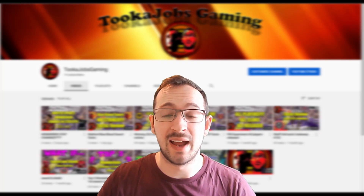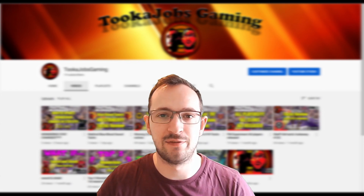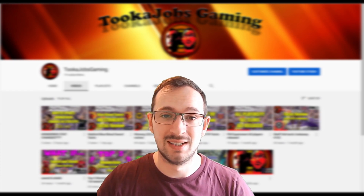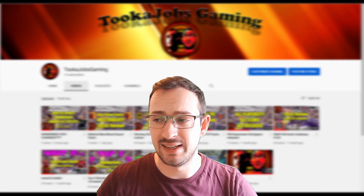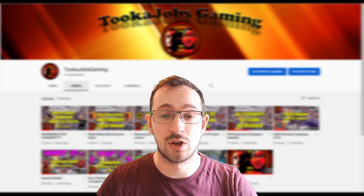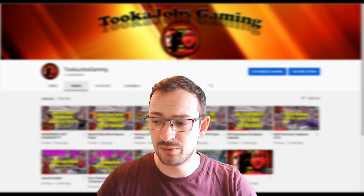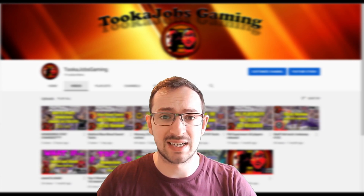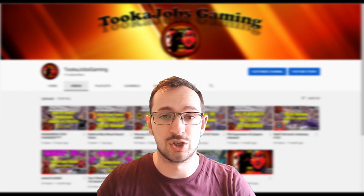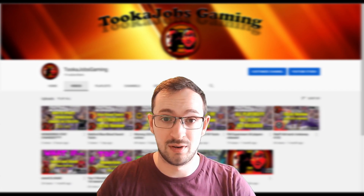What's up guys, TookerJobsGaming here. I had a message on my Twitter asking me to do a tactic for a fan of the channel - he called it the Mrs. Chanandler Bong 4-2-3-1 tactic. He asked me to do the tactic review on Dortmund and I also decided to try it out on Derby County in the EFL Championship. Unfortunately because he sent me the tactic through pictures there was no download link, but you can follow the instructions in the video to replicate it.